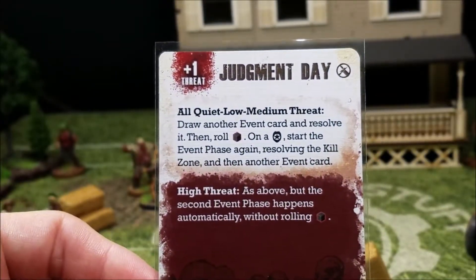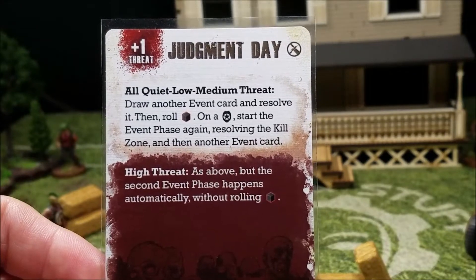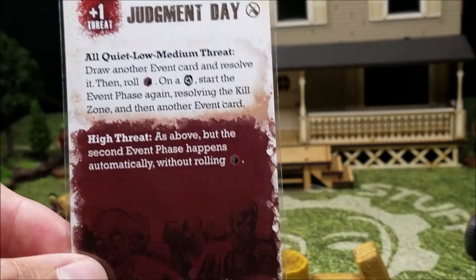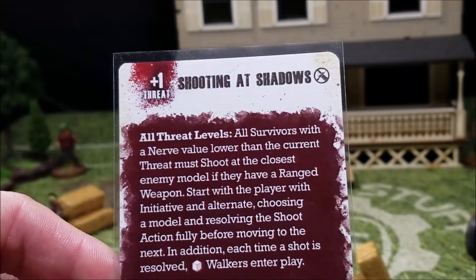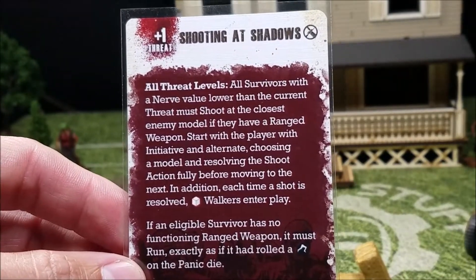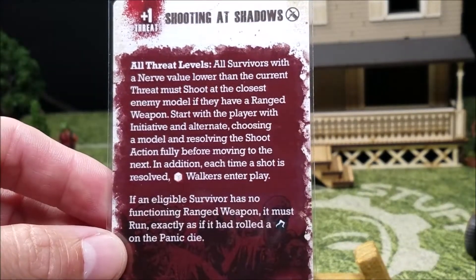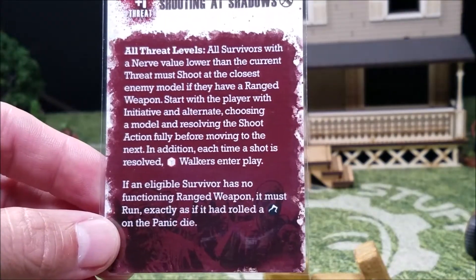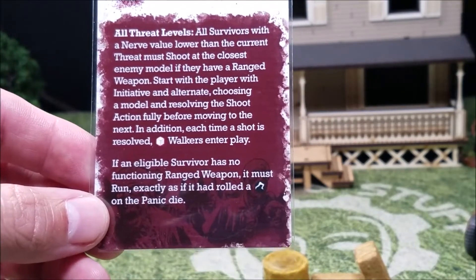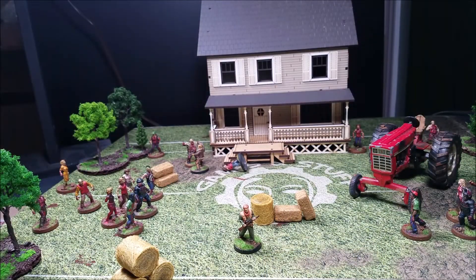Event card: Judgment Day — plus one threat to thirteen. We are at medium, so draw another event card and resolve it, then roll the black die to see if we repeat. Next card: Shooting at Shadows — plus one threat to fourteen, now in high threat. Survivors with a nerve value lower than the current threat must shoot the closest enemy model. Otis has medium nerve but no ranged weapon — he must run as if he rolled a run on the panic die.